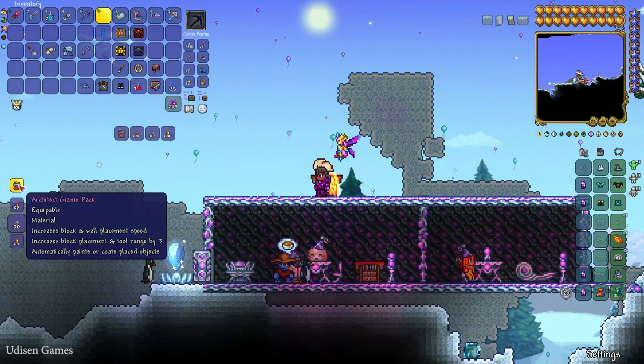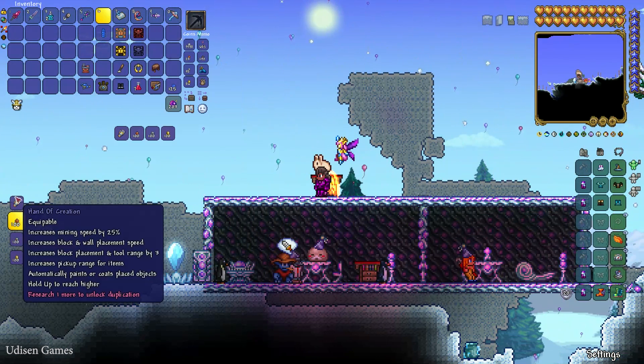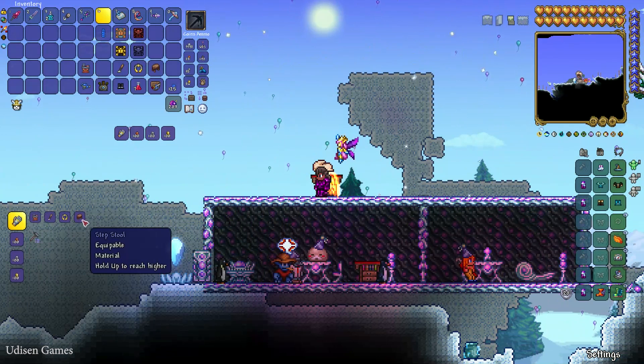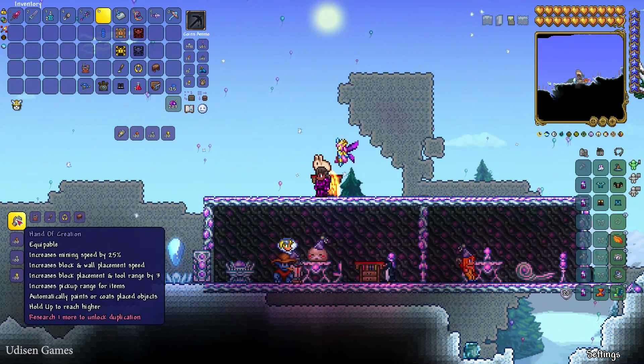After that, create the Architect Gizmo Pack. Press the left mouse button to create it. After that, use all the materials I already showed you to craft the Hand of Creation.